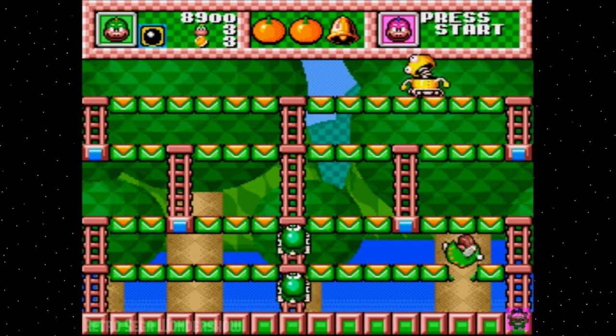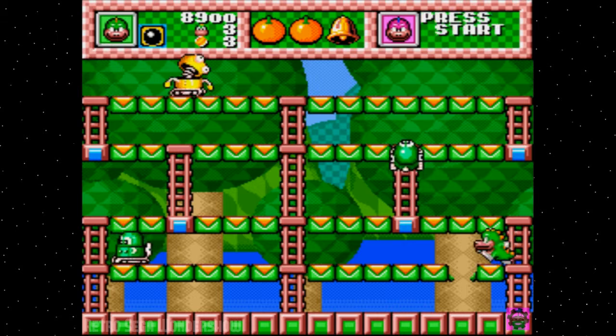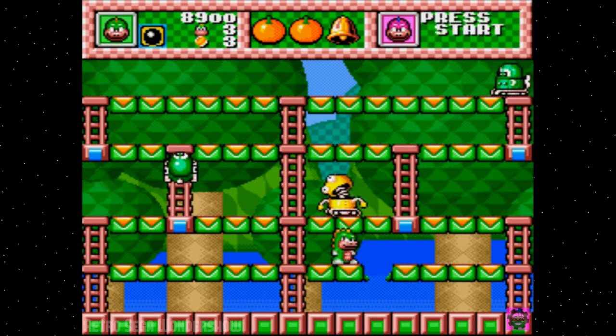When you knock a hole in the blocks, you can drop through it yourself like that if you want to, to try to get to the next level more quickly.